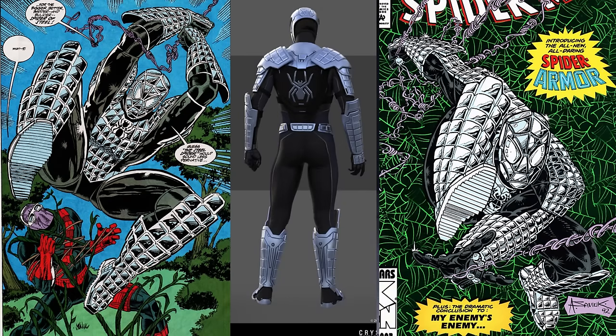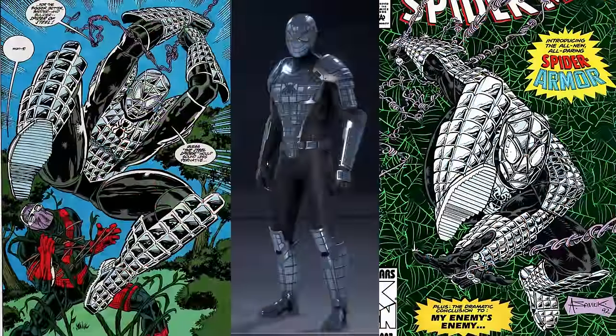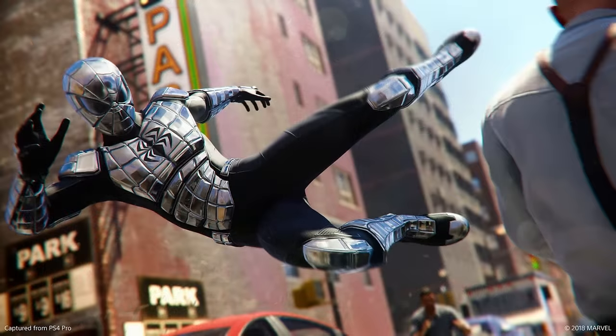The symbol on the back is okay, but I prefer the fatter back symbol the suit typically has. Both this and the Insomniac suit have a section of gray fabric on the side of the torso, but for whatever reason the Avengers version segments the gray and black fabrics with a yellow seam line. Why? It's a super small detail you won't even see unless you look closely, but why have it there at all? The only thing you could argue this version does better is the eyes — Insomniac's rendition has black eyes, whereas this one keeps the eyes the same color as the rest of the mask, just like the comic books.